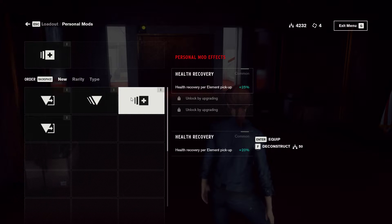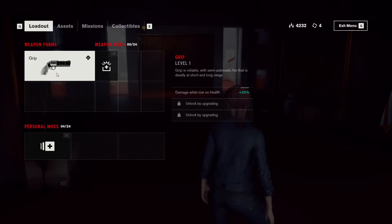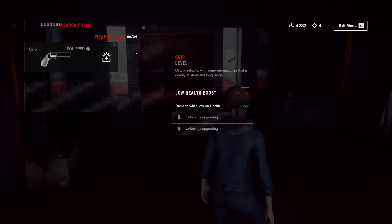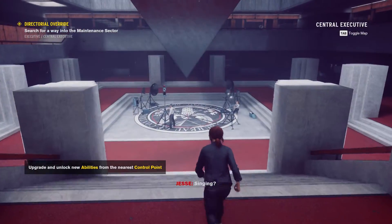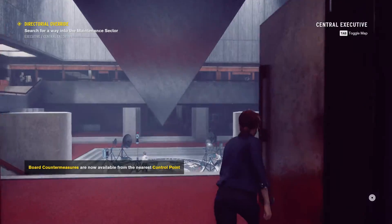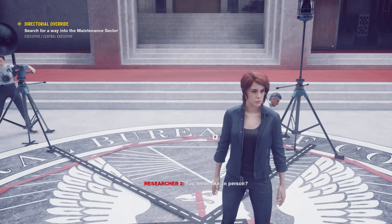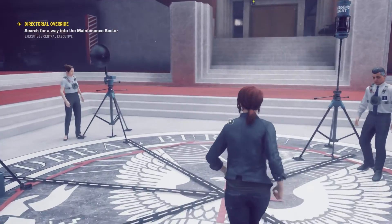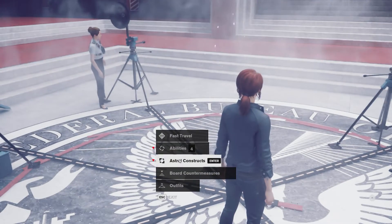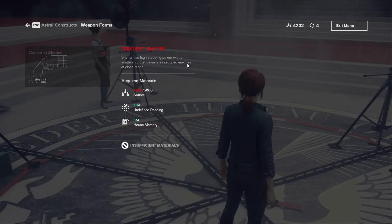We got some ability points — let's see. Got some personal mods: energy. I think the health recovery is good though. How do I get to use the ability point? Oh, there is Control. What elevator? I hear it — it's the janitor. Astral Constructs! So we need 5,000, then we can get the Construct Shatter. Shatter has high stopping power with the Scattershot — it staggers enemies. We definitely need this. Oh, we can make some mods here. A random personal mod — construct a random weapon mod. Construct level 1. Let's try for a weapon mod — undefined reading since we got a lot of them. Rate of fire — hell yeah! Let's put that on.